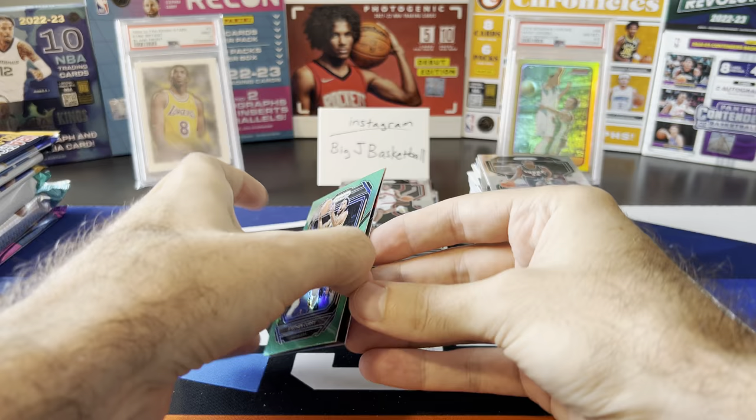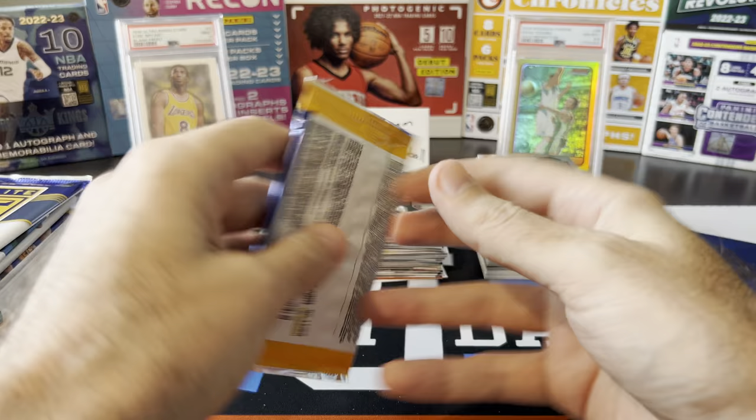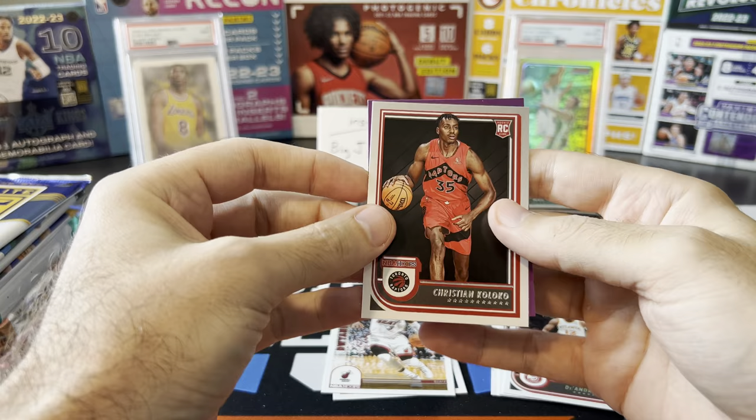These were the two best cards in all those retail packs. We might be looking at another easy win for Hobby, but we got to open the cards to find out. Let's start with Hoops: DeAndre Hunter, Gary Trent, Dinwiddie, Reggie Jackson, EJ Liddell, D. Wade, Christian Coloco, and Purple of Moses Moody. Hoops is not giving us anything.